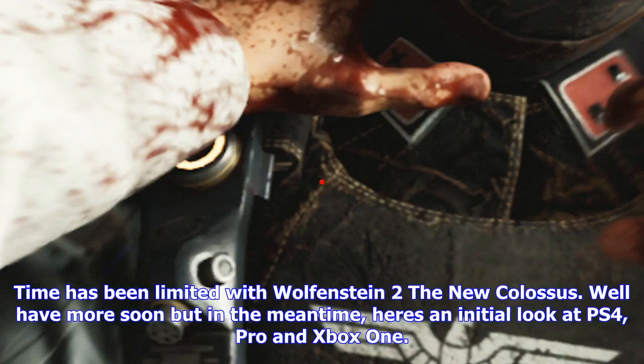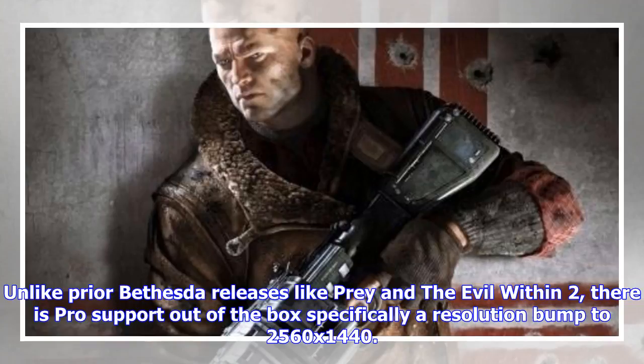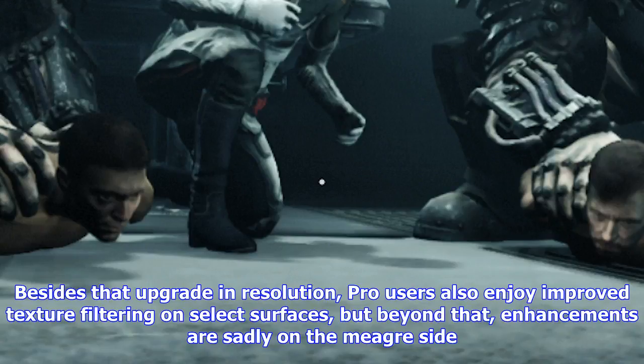Time has been limited with Wolfenstein II: The New Colossus — we'll have more soon — but in the meantime, here's an initial look at PS4, PS4 Pro and Xbox One. With Wolfenstein II confirmed for enhanced Xbox One X features, it's fair to say that there's a closer focus than usual on PlayStation 4 Pro. Unlike prior Bethesda releases like Prey and The Evil Within 2, there is Pro support out of the box, specifically a resolution bump to 2560x1440. The 2.3x increased GPU compute over base hardware adds an extra 77% of resolution, and it'll be fascinating to see how Xbox One X improves beyond this result.